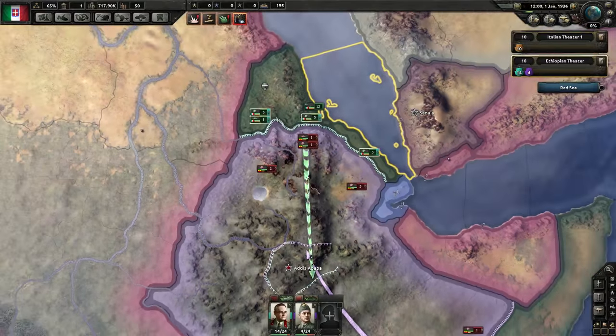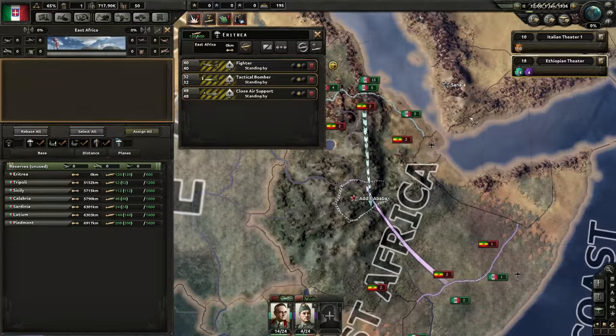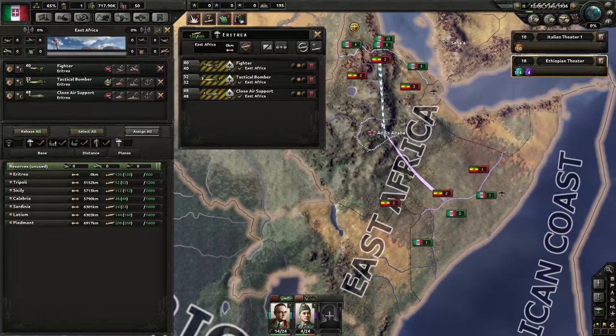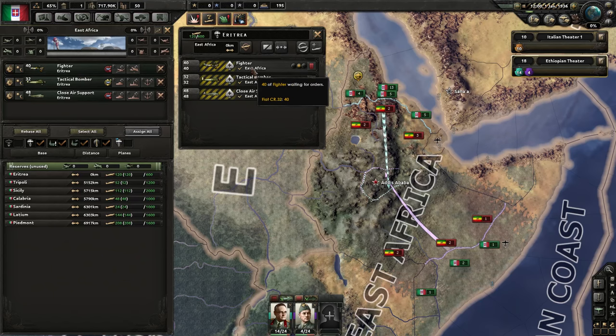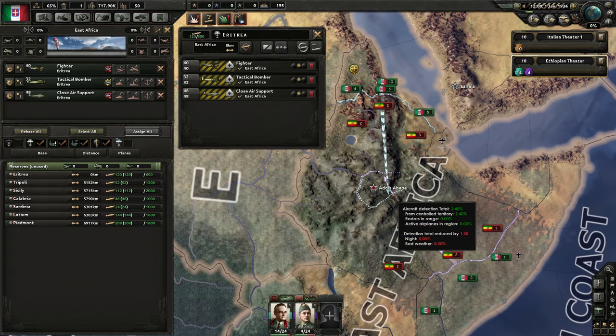I'm really not worried about bringing in more fighters here. I'll take this wing as is — these are all the planes parked in Aresia. I'm going to select all of them and right-click on East Africa, this air zone which covers everywhere we're going to be fighting. So it's going to deploy all my planes over here. The fighters are complaining that they don't have range to reach everywhere, which is true because their air base is here and the range of our interwar fighters is quite limited. Close air support is also complaining, but they're going to reach most of the north, which lets us push to Addis Ababa.